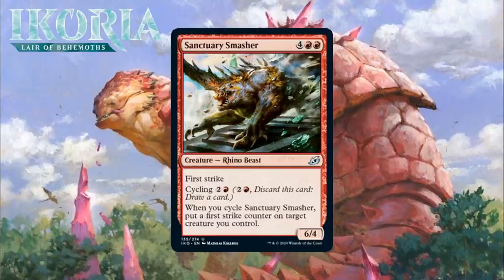Next, it's Sanctuary Smasher, which for 4 generic and 2 red is a 6/4 Rhino Beast at uncommon. It has First Strike, and it has cycling for 2 generic and a red. When you cycle it, you put a First Strike counter on target creature you control. This whole cycle is nice, but this might be the best card in it. A 6-mana 6/4 with First Strike is already a pretty nice creature in limited — it's hard for your opponents to set up advantageous blocks, and even if you're behind, First Strike allows this thing to block pretty effectively too. The cycling ability is nice — even if it did nothing else, you could get rid of it if desperate for a land drop. But it actually does something — giving First Strike to something at instant speed is really nice, especially when attached to a creature who can be a scary attacker in the late game. I think this is a pretty awesome card and definitely worth the first pick. I think it's a B.